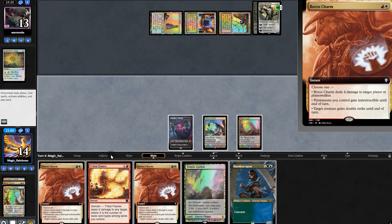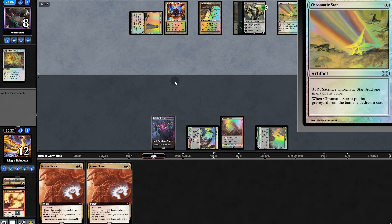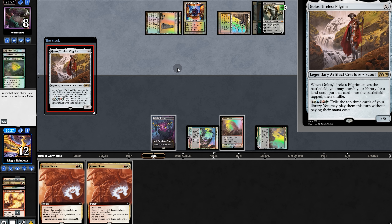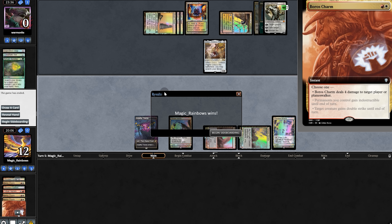We could deal exactly 13 here by next turn, so we'll go for that. 5 damage now. Our opponent makes us discard, they play a star and dig for a land, getting more mana. Then Golos will search for a land. Lose another life gain, then we find the tower. We'll deal 4 and 4 more. Hooray!